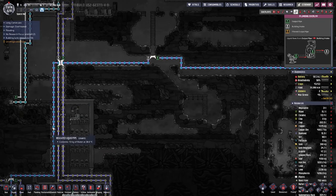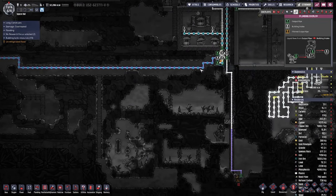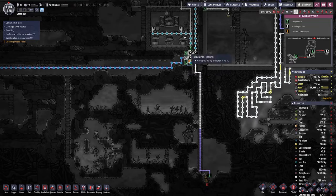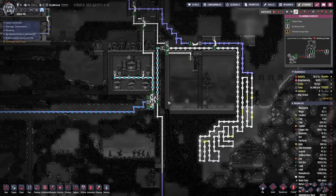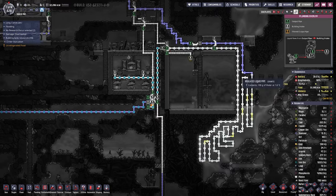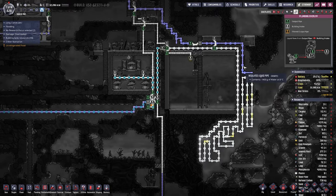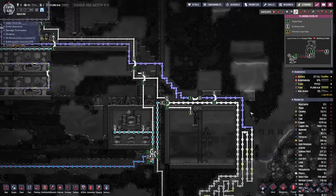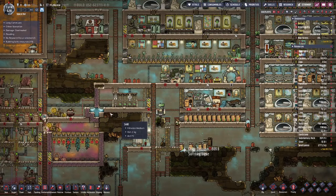The water that we get from down there we are pumping into this system, so we have water for oxygen production but also through this setup here on the side which cools the whole thing down from over 30 degrees to around 10 degrees, which is nice temperatures to put into our farm.